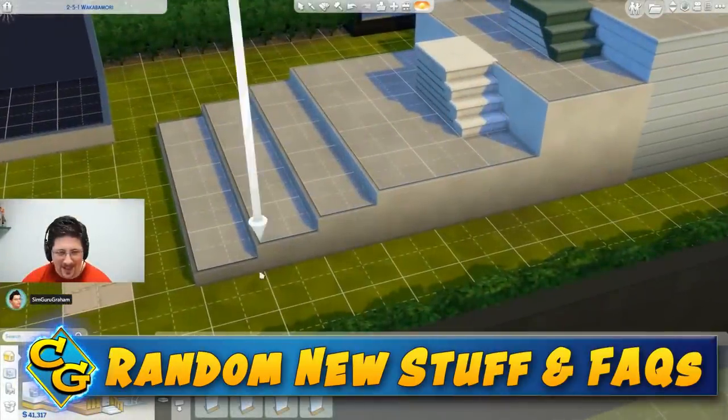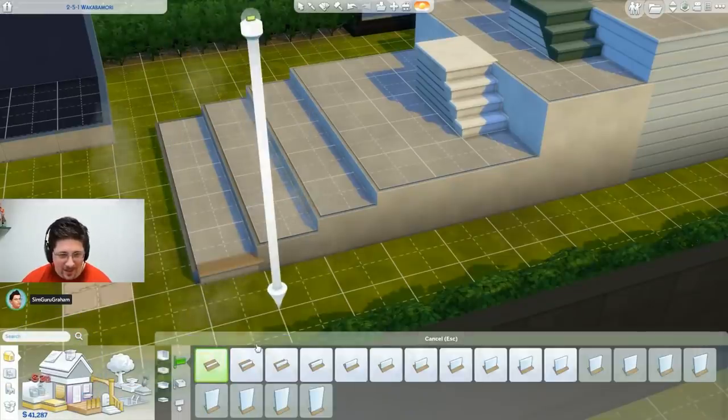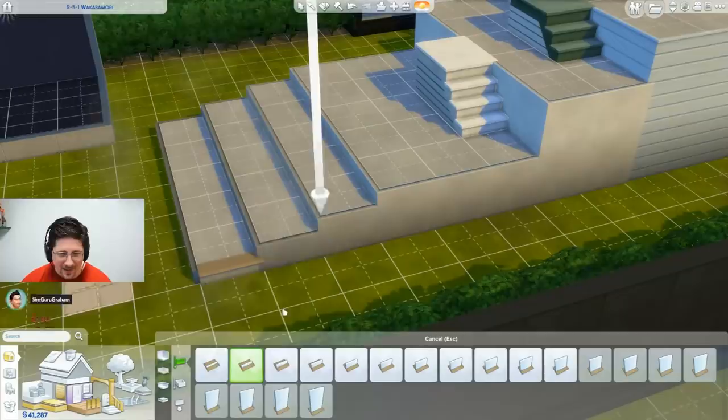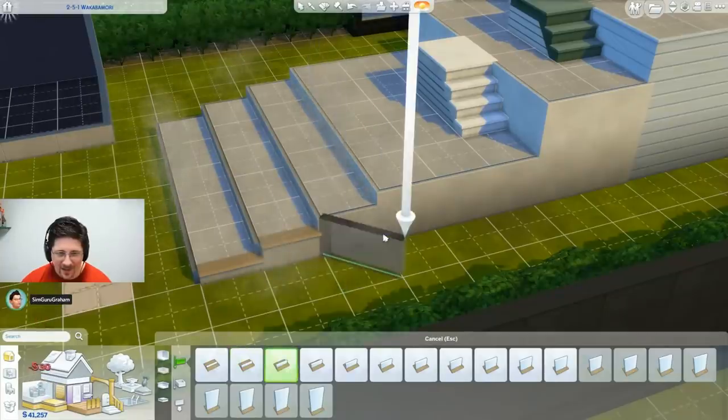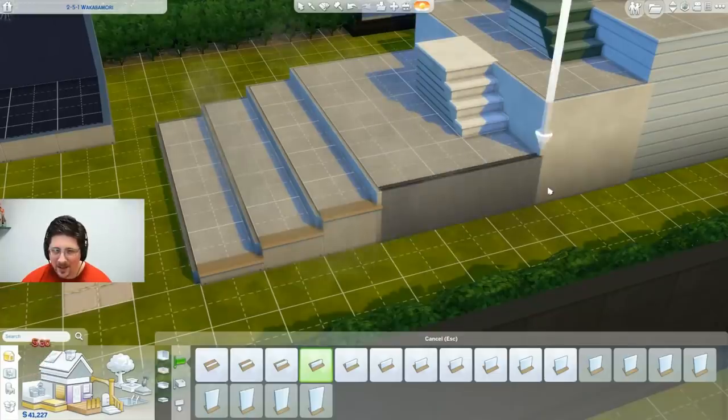We had a look at some of the build/buy. There are new half walls in every size you could possibly want now. Someone noted that platforms can be rounded as well, which is nice.